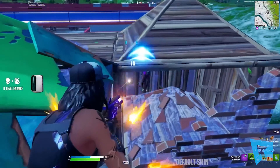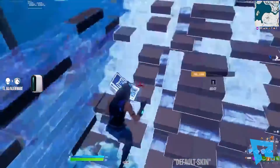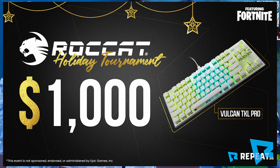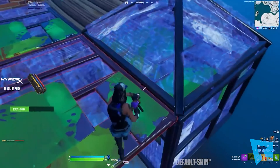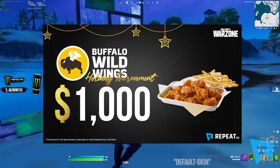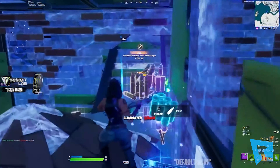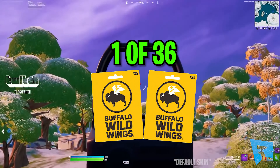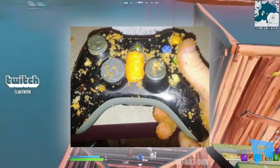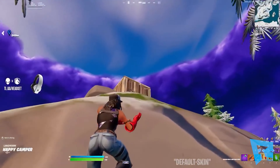For the holiday season, repeat.gg currently has six holiday exclusive tournaments and giveaways for you to play in and enter. The first tournament and giveaway is the Rokat $1,000 Fortnite Cup, as well as a giveaway of seven Vulkan TKL Pro keyboards. This tournament and giveaway will end on January 11th, so be quick. The next holiday tournament and giveaway is the Buffalo Wild Wings $1,000 Warzone and $1,000 Fortnite Cup, plus a giveaway including the chance to win one of 36 $25 Buffalo Wild Wings gift cards. This cup and giveaway also ends on January 11th.